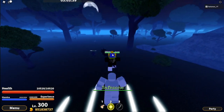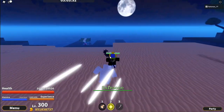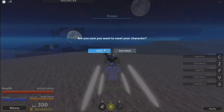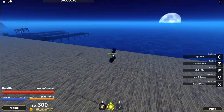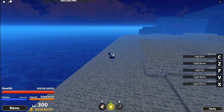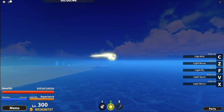Once you're level 60, you want to head out to Marine Island. I like going back to starter island first since it's easier for me to navigate. To get to the level 60 place, you want to go to the right and head that way.